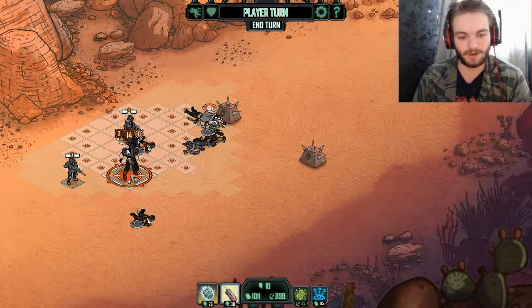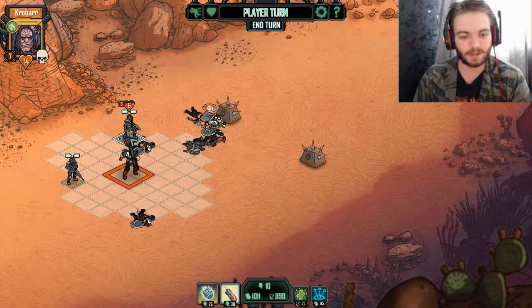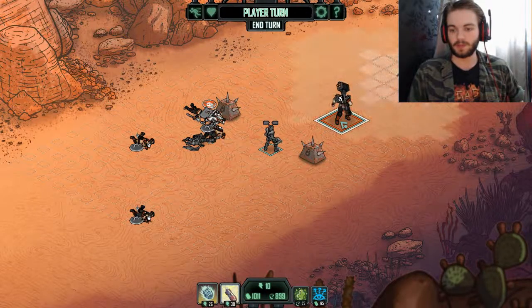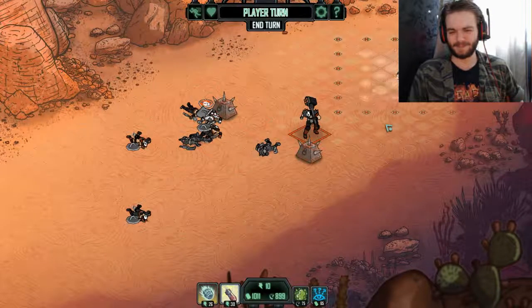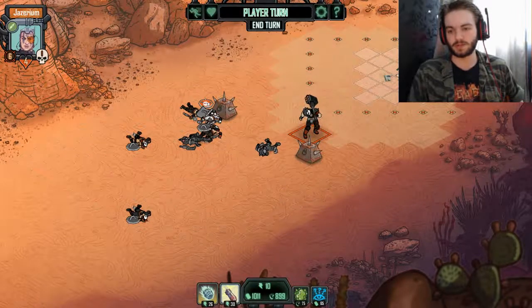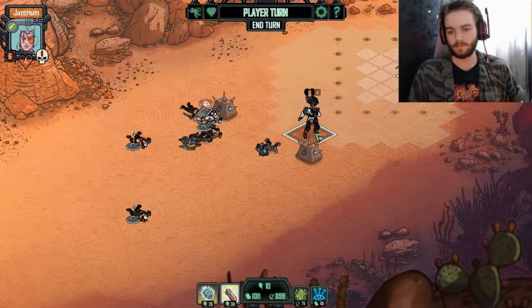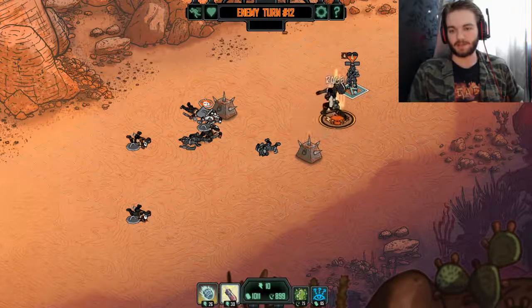I need to deal 14 points of damage to the boss. Keeping my distance — he's got decent move range but I should be able to stay just out of reach. Both remaining crew split up and try to deal as much damage as possible. Now it's just my sniper. He can't reach me from there but I can't quite shoot him either. Everywhere I can shoot from, he can hit me. I don't think I'm going to win this. He's got rage — I'm dead.